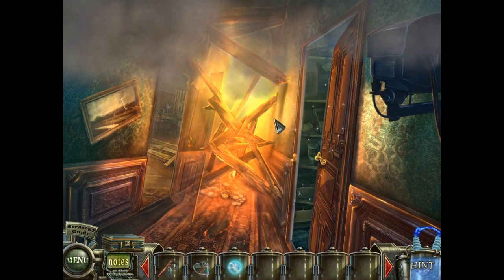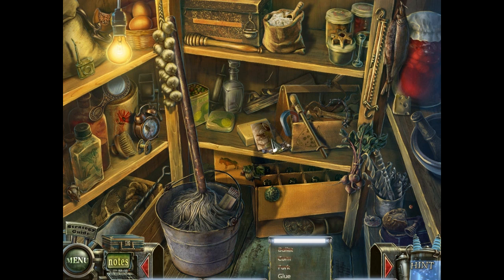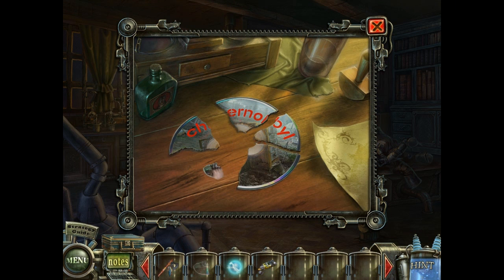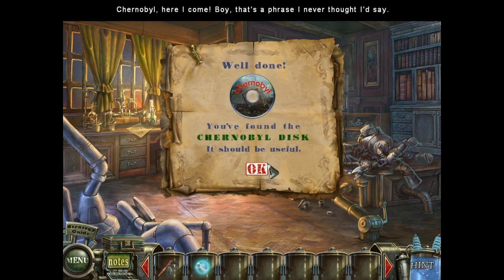Oh no, hidden objects challenge. The item we get from here is glue. And over here on the desk, we have the disc for Chernobyl. We put it here and we use the glue, because that's how you fix compact discs. Yep. Chernobyl, here I come! Boy, that's a phrase I thought I'd never say.